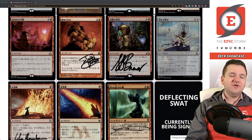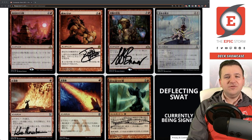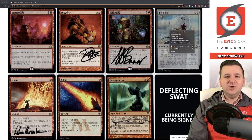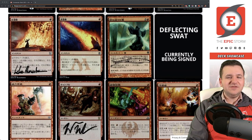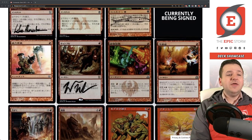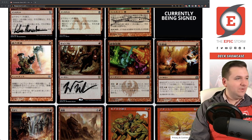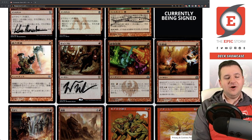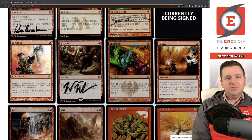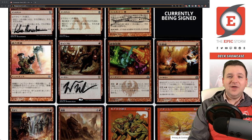Warping Wail counters sorcery-speed removal on your creature or accelerates you into Godo. There are also a bunch of other anti-blue, anti-counterspell effects here — Deflecting Swat is coming back in tomorrow's mail from Izzy. Magnetic Theft — a lot of people last year said I needed to add this. I tried getting it signed by shipping it to the artist's address found on their website, but it came back unsigned. I've never cast it yet, but I imagine it's pretty good — instead of paying five mana for Helm of the Host you can pay one.